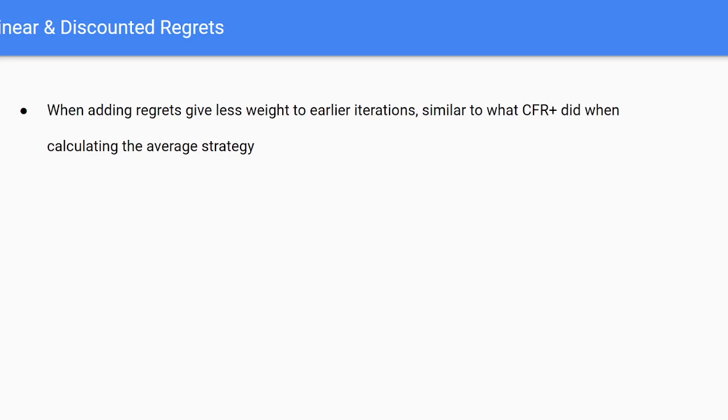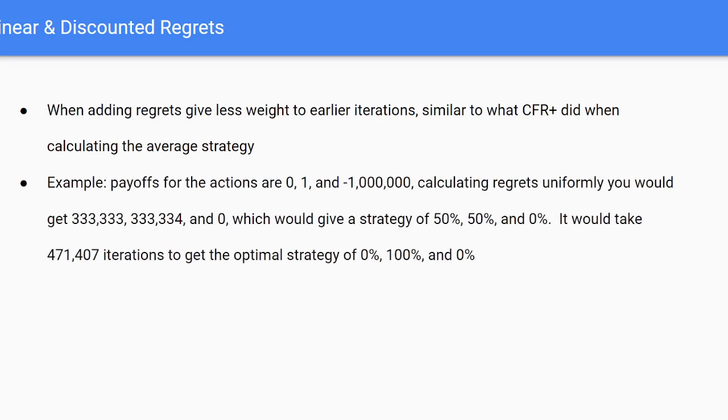This is very similar to what we did in CFR+, when we calculated the average strategy so that it wasn't as affected by earlier strategies. Here's the example from the paper: say we're at a state where our payoffs for actions are 0, 1, and negative one million. Using regular uniform regret strategy, after the first iteration we'll get something like 33,000 / 33,000 / 0, giving a strategy of 50% / 50% / 0. We want to play the optimal action with 100% probability, but it's going to take about half a million iterations to land on that optimal strategy, so clearly uniform regret is very inefficient. With discounted regret schemes, we can get there in only about a thousand iterations.